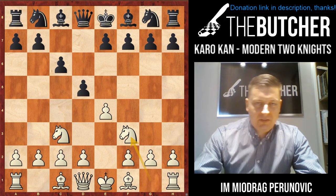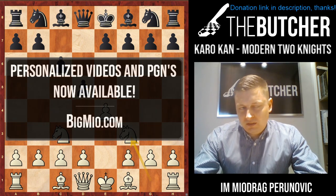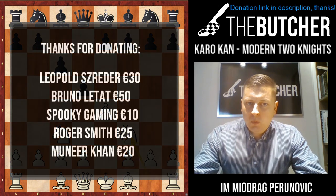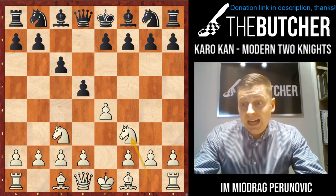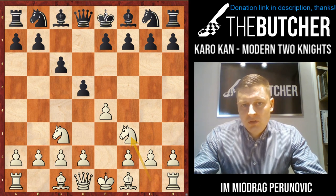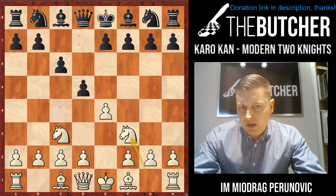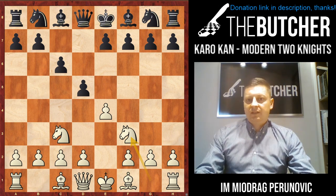Hey guys, it's time for a very serious video. After a bunch of videos presenting unorthodox lines with lots of interesting and attractive variations, mostly gambits, it's time to actually carry on with building up your opening repertoire with first move e4. I decided to show you today how to play against the Caro-Kann. This modern two knights variation is used by Magnus Carlsen, Vachier-Lagrave, Nepomniachtchi, Vishy Anand, and all the top world players. I also used to play these two knights against the Caro-Kann and my results are fairly good.